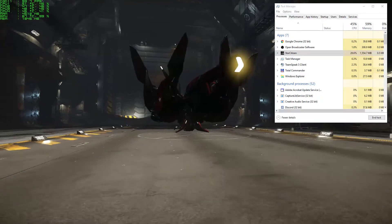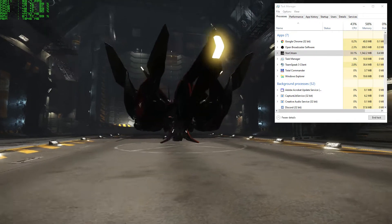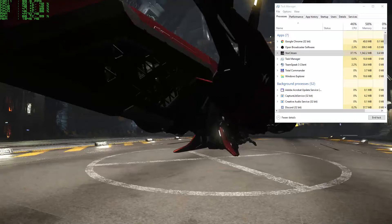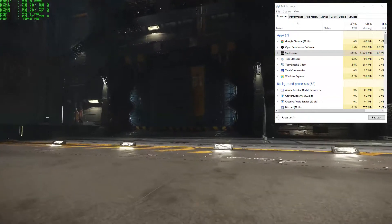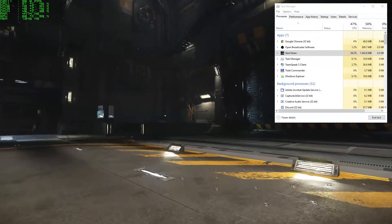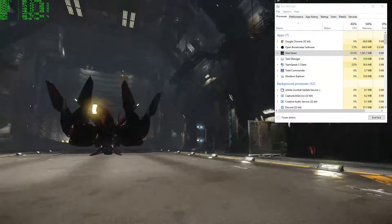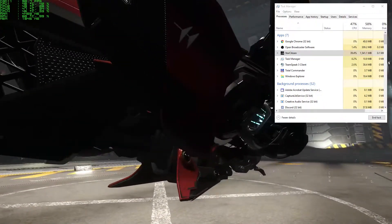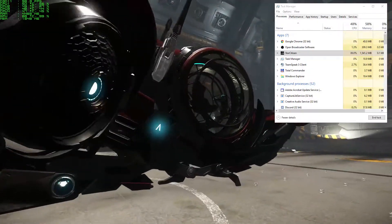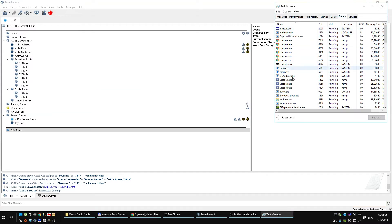A second person responds: it sounds weird, let's look at it — what kind of frame times are you seeing? The user explains: normally without messing with affinities I get around 70 FPS in the hangar. But with Task Manager visible in the top-right corner — always on top — I'm getting 20 more FPS and that core is no longer pegged at 100%; it evens out the same way it does when I reset the affinity.